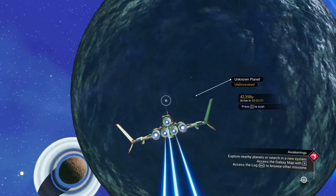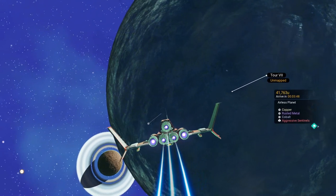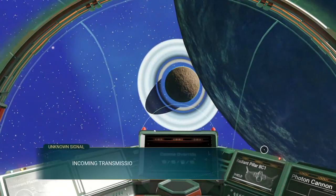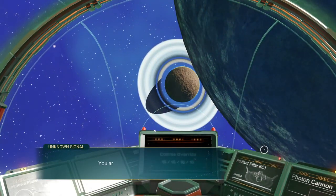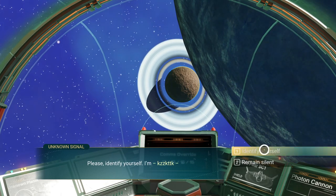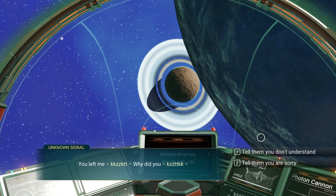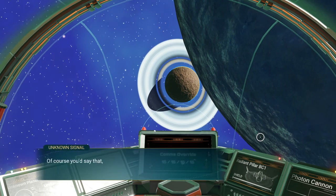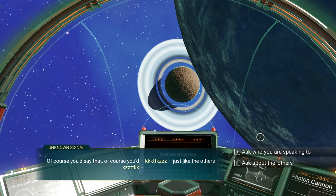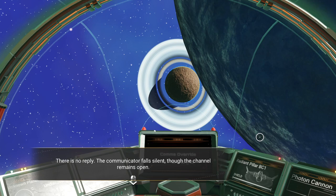We've got an unknown planet. Doesn't look like he discovered any of the planets. Airless, and aggressive sentinels — how interesting. Let's check out the message. Incoming transmission, source unknown: 'You are not alone. Please identify yourself.' I'm going to identify myself. 'You left me. Why did you tell them you don't understand?' The communicator falls silent, though the channel remains open.